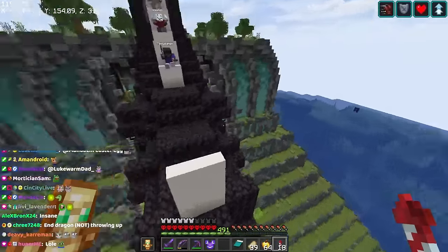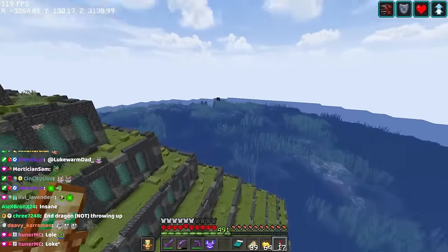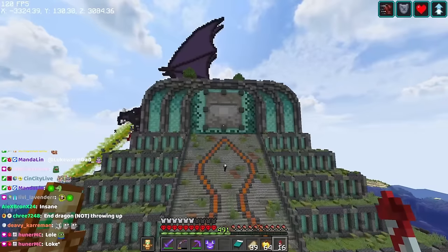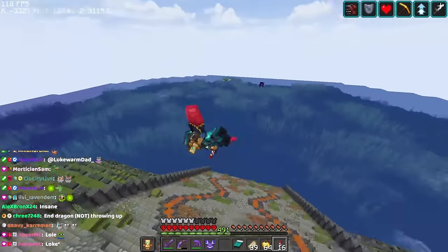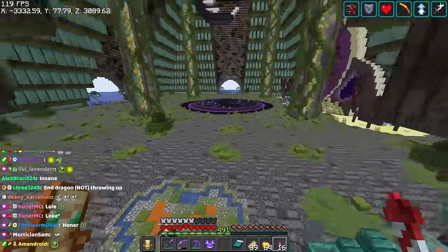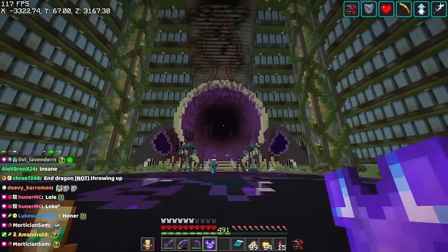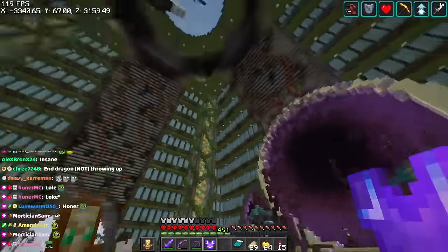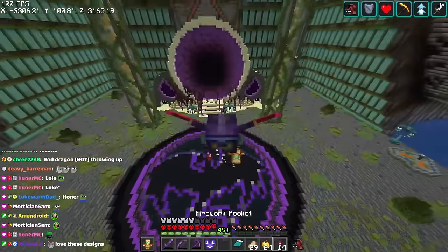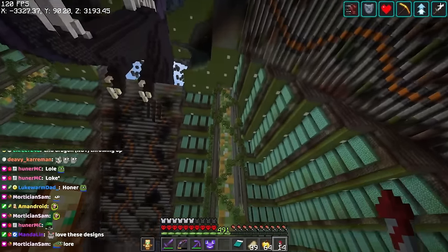The dragon is spilling experience orbs out of its mouth as its dragon's breath. It came out a bit two-dimensional, but this is only my second dragon. He's supposed to be breaking his way out of here — built for Timmy the God of Experience, who has his friends here too. We wanted to tie in the fact that the farm is a guardian farm, so we etched that into the side of the temple. Everything is meant to look run down and ruined.